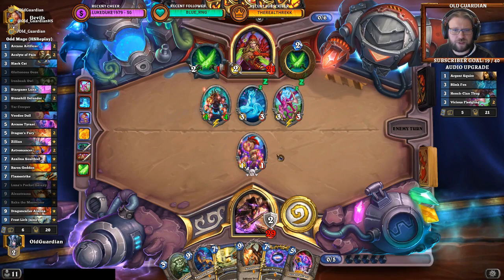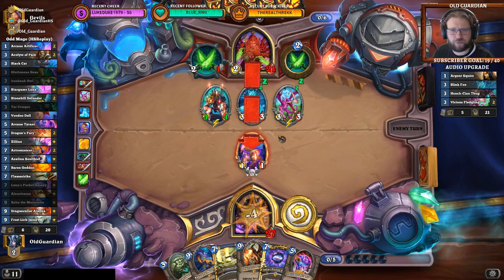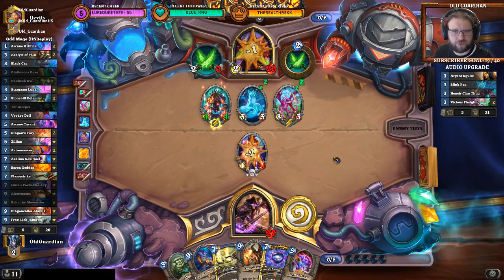You have to hit face with the Thug first and then you hit the dagger into the Doll. That is the only correct sequencing with the cards you played. Well done, you got it right.